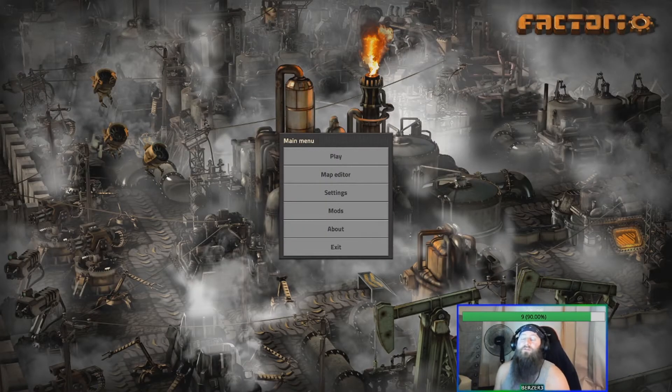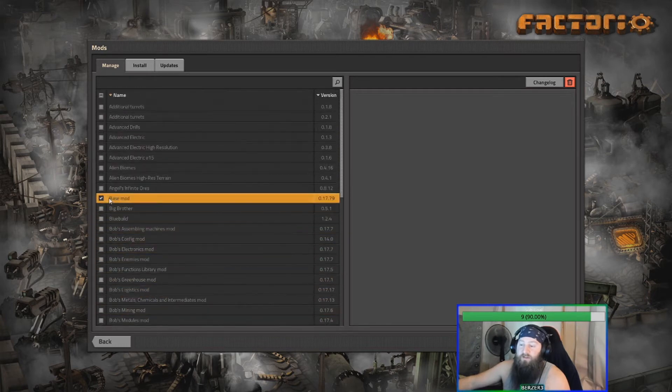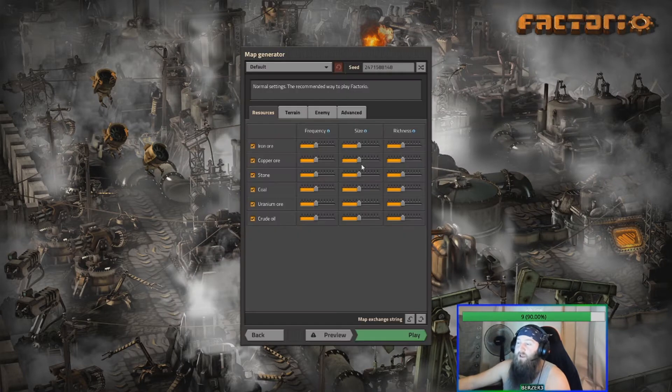Hey everybody, welcome to the new series. After playing Coronatown a little bit I noticed a lot that I didn't like how my mod settings were, and I noticed I haven't played Factorio in quite a while. I've come back and tried to add alien biomes to freshen things up, but after messing with Resource Spawner Overhaul settings too much, I've taken off all the mods. Only the base mod is checked - everything else is just stuff I've had over the years. So I'm going to go ahead and play a new game.